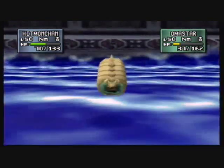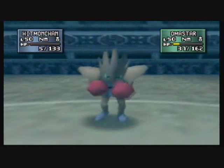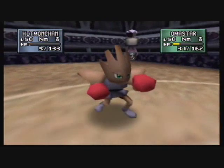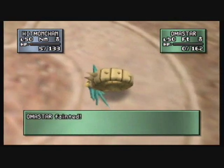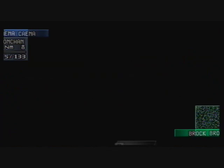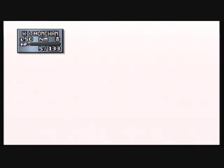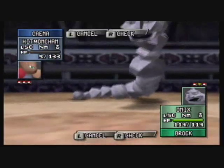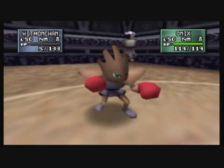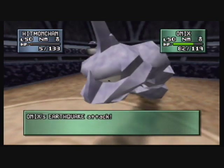So I know that he has Onix, this Omastar, and Forretress — those are the three I'm facing. Back to Onix, you see. I'll use Mach Punch I guess — not the greatest move, but what are you going to do? I'll send out Golduck instead of Tangela whenever I get the chance... or should I? I don't know.